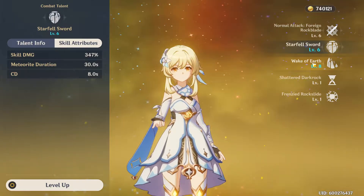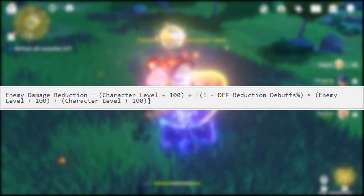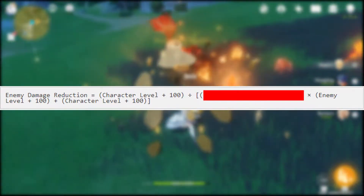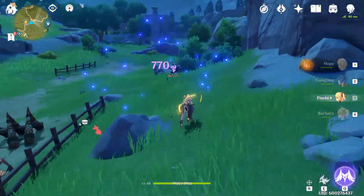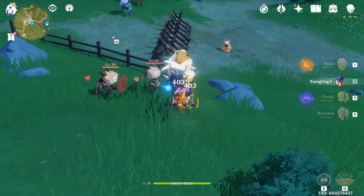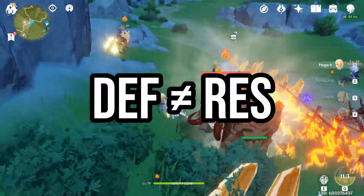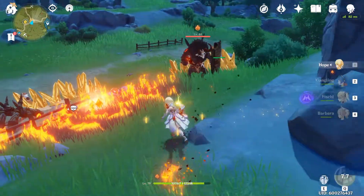Then let's calculate the enemy damage reduction. This equation divides our character level plus 100 by the sum of the enemy's level plus 100 and our character's level plus 100. Let's ignore the defense reduction debuffs for now because right now the only way to reduce defense is with certain characters' passives and constellations. For example, Lisa has a passive that will reduce the defense of enemies by 15 percent. Defense and res are two separate things, but again this can get quite complicated — future video.